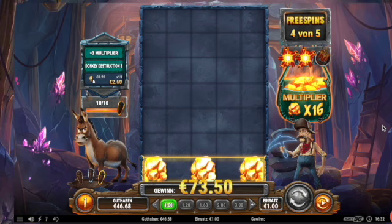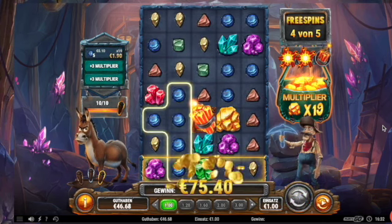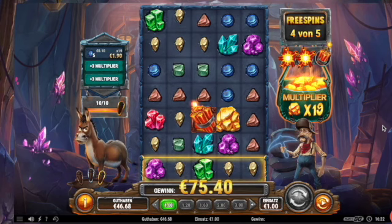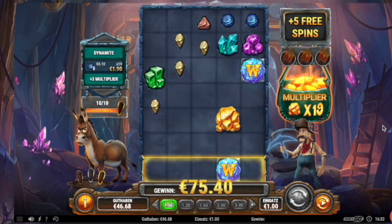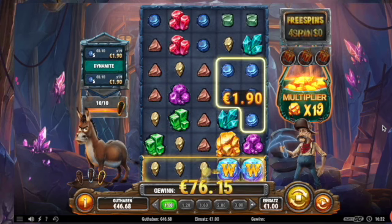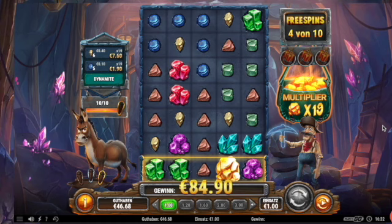The multiplier goes up to 16. 16x already! 17, 18, 19 — connection and the re-trigger is here! Plus five more spins. A lot of wilds, they will connect. Multiplier is on 20!